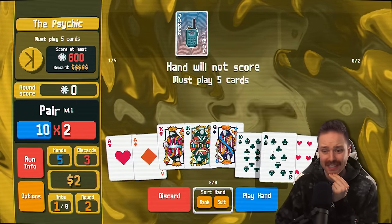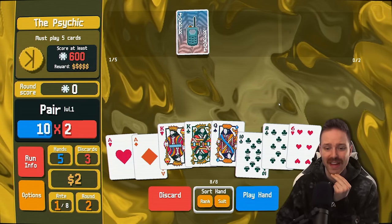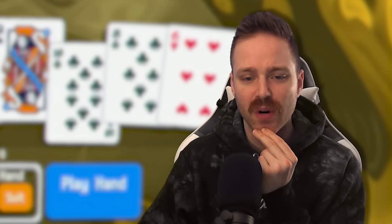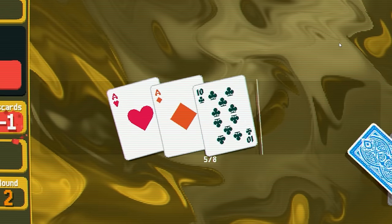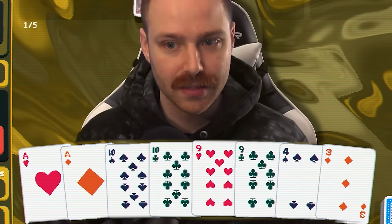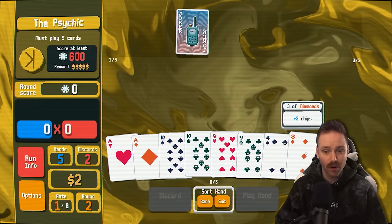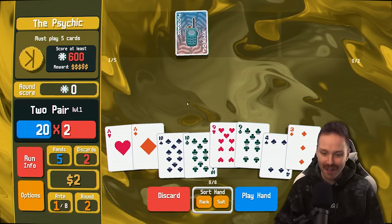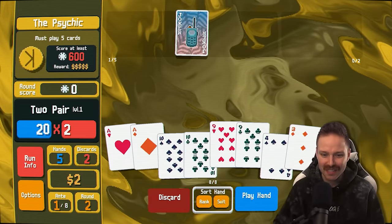Do I really want to dump off a pair to do so? Yeah, maybe. We have a lot of discards. We have five hands to play. If I could just get like two pair 10s and 4s, this would be over in one hand and we'd get four extra dollars for saving four hands. There's some 10s and a 4. I'm going to dump off this pair of aces to go for more 10s and 4s.